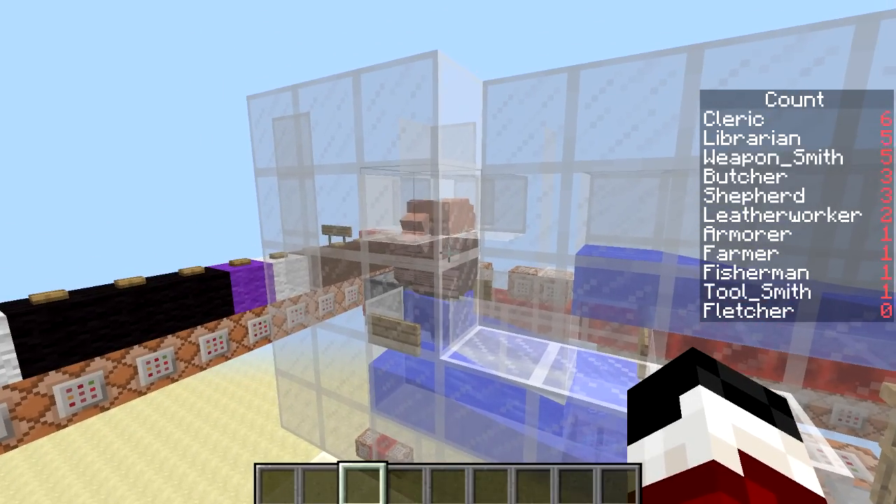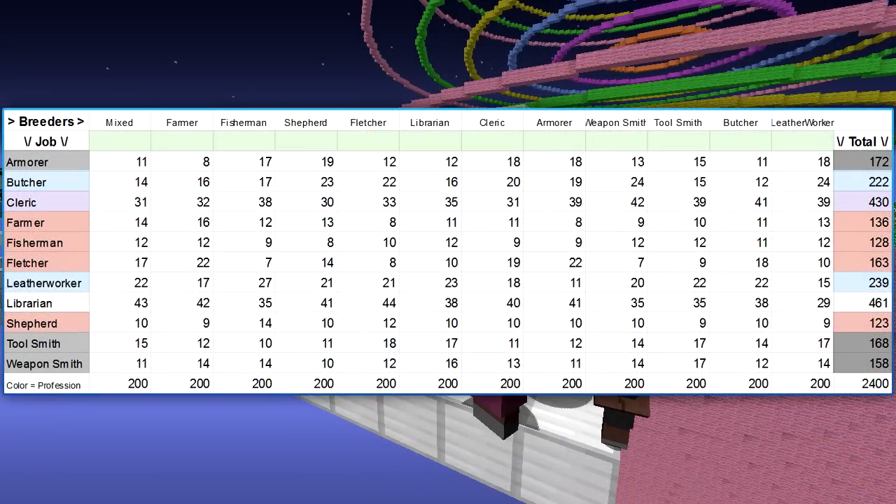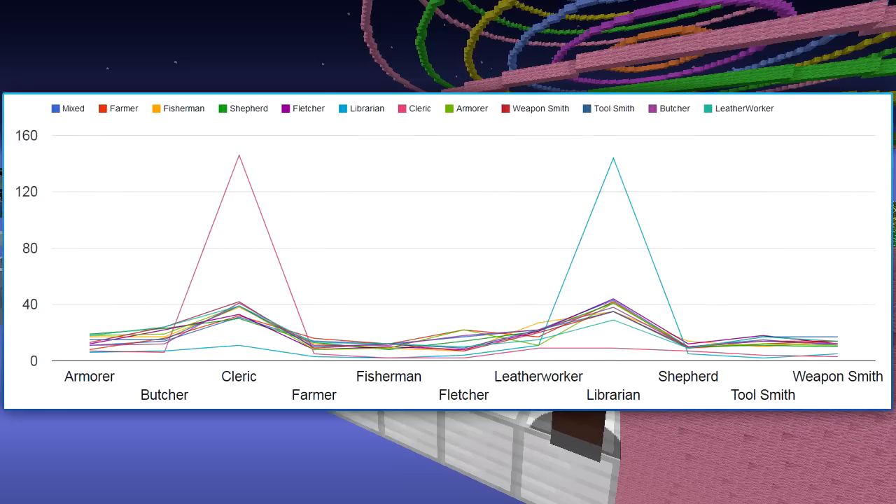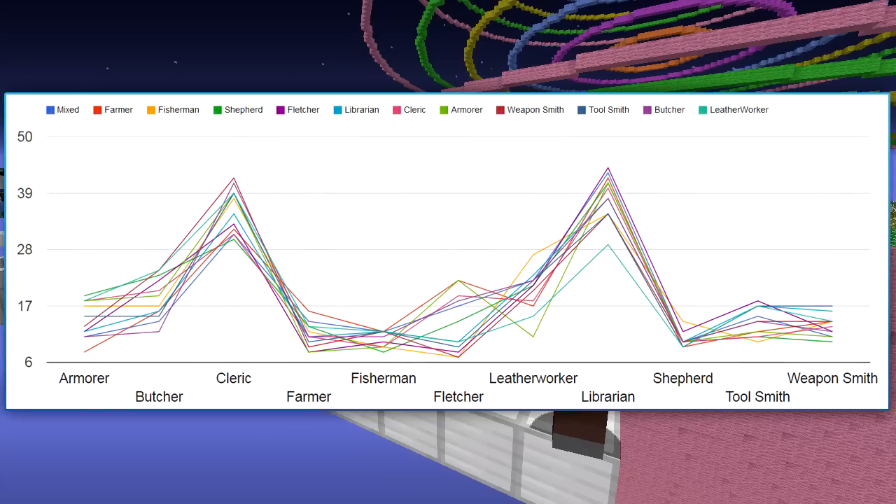So now let's look at the results. Here are the results in their raw form, and to make sense of these numbers we needed to make a line chart. At the bottom we have the jobs of the bred villagers, and the different coloured lines represent what group of villagers they were bred from — a graphical representation of the game's behaviour when choosing jobs for villagers. Although confusing and messy there isn't too much to talk about here. Going back to the actual chart, we can see there is a low likelihood on farmers, fishermen and shepherds, and a high likelihood on clerics and librarians, with no noticeable influence from the type of group they were bred from.